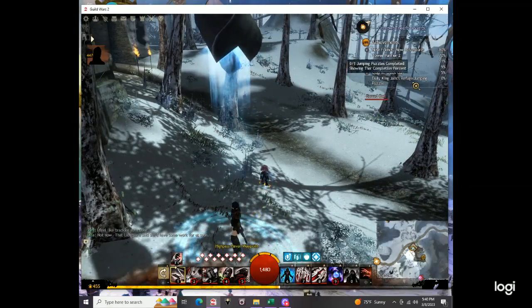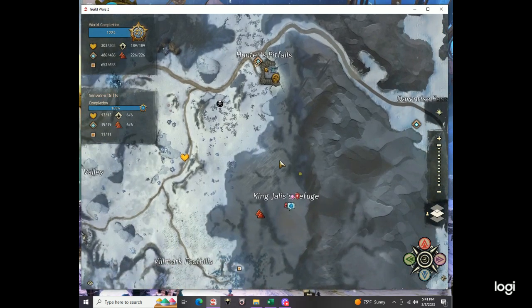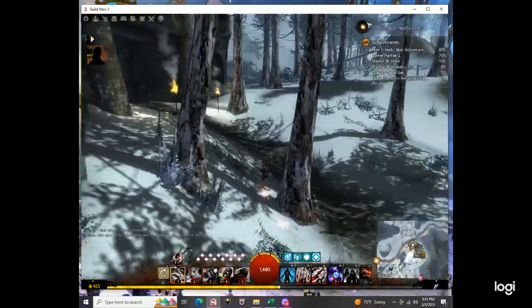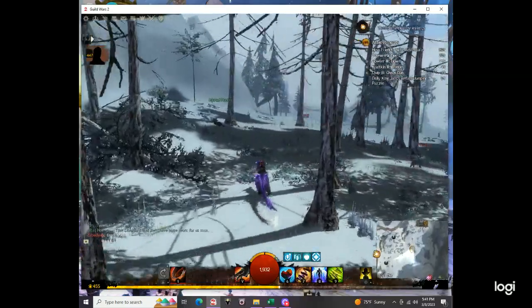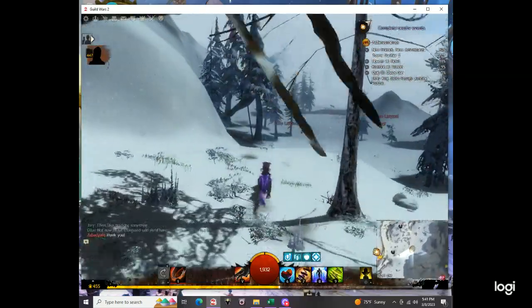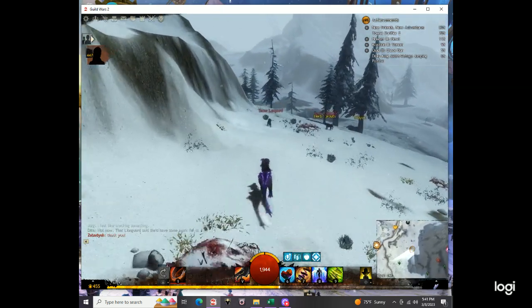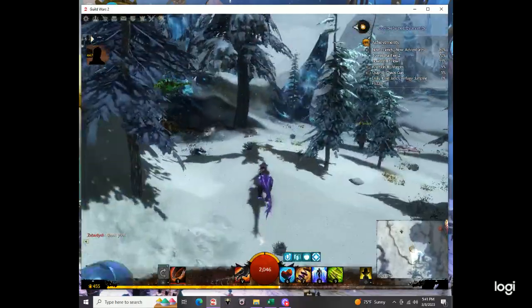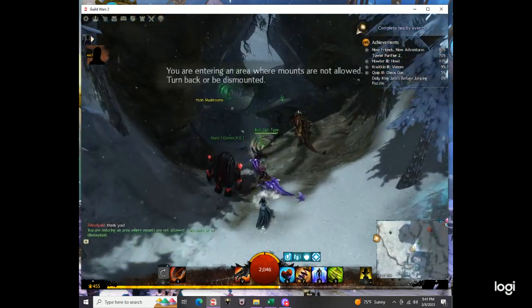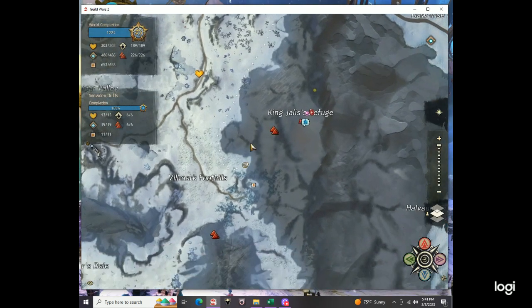Alright, today's jumping puzzle is King Jalice's Refuge. It's in Snowden Drifts — come to High Pass Haven Waypoint, and it's in here. As you can see, the entrance is just a little bit north of this POI.